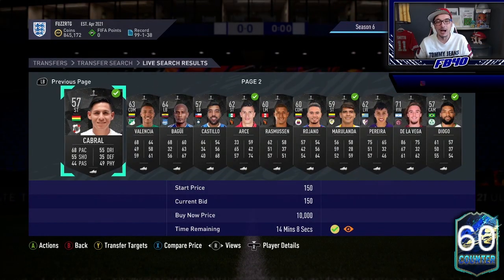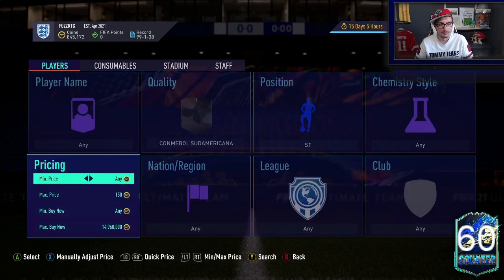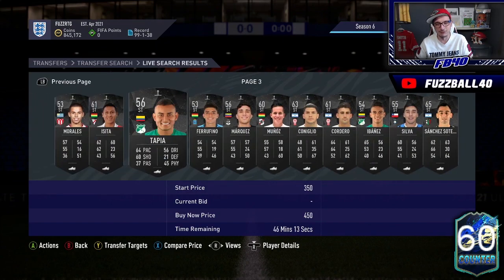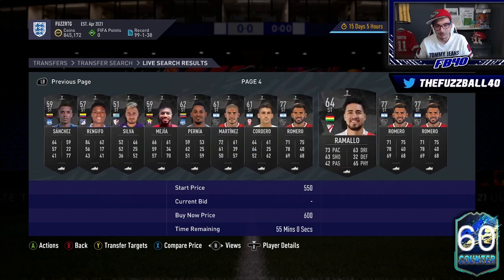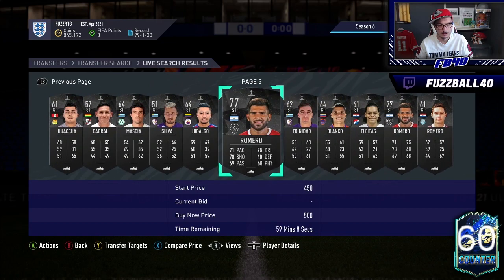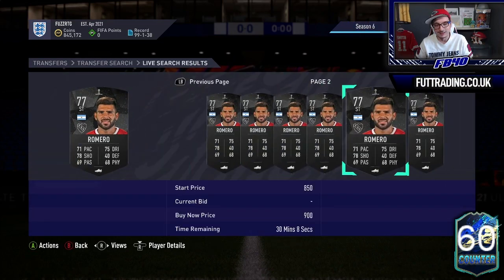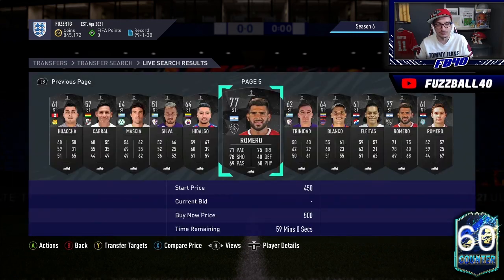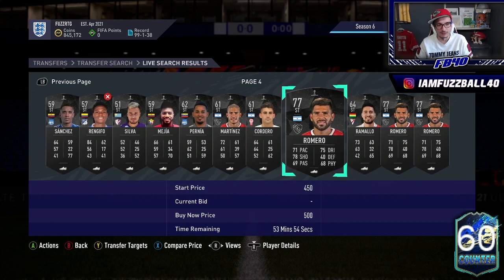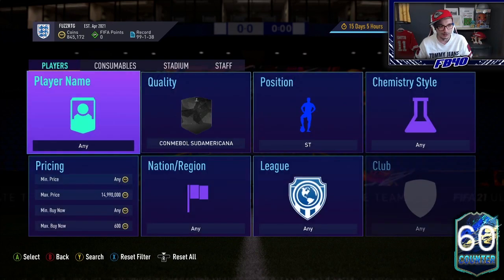Moreover, if you can pick up the gold-rated ones — I looked at strikers and I saw two 75 or 77-rated Romeros. He goes for about 1,500 coins a pop. He was sitting there at 500 coins on the 58th minute and I bought two and sold them. He's come back down to 500 coins again, just chilling there. But he's needed for a lot of these SBCs. If we compare price on this Romero, outside those 500s there's a 700 listed. I could buy every one of those at 650-700 coins and he'll sell for 1,000 plus — I've already sold him three times today for 1,000 coins.